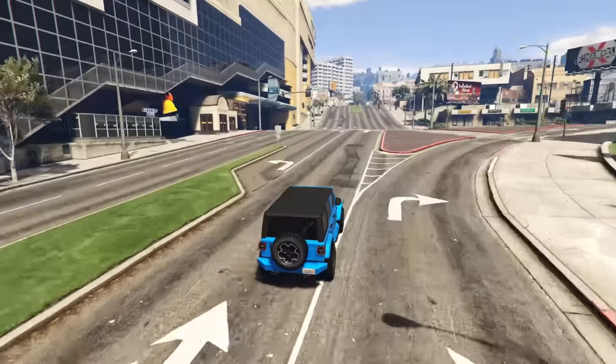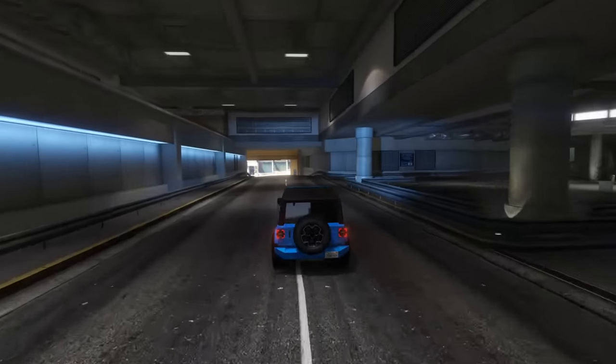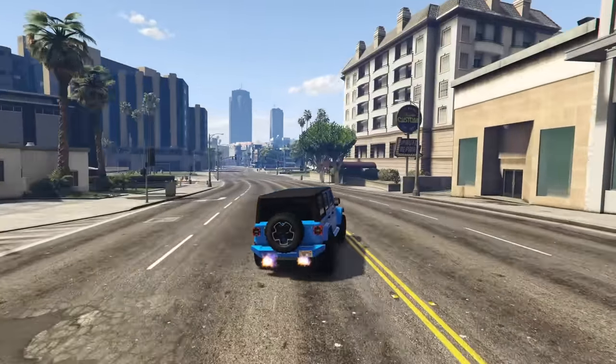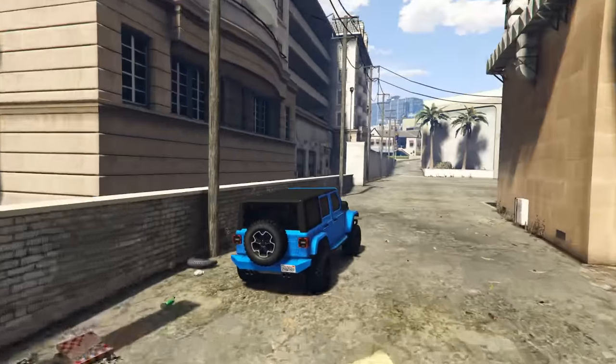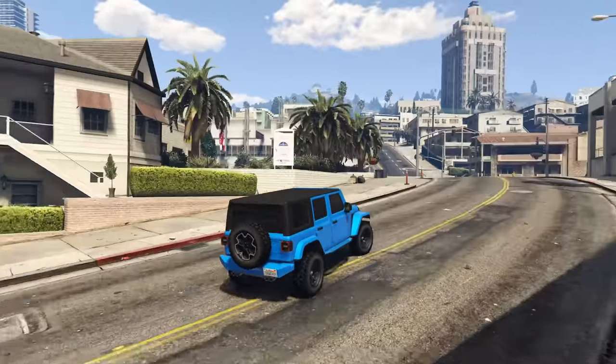This Jeep can damn near fly down the road. I was really shocked when I realized how much acceleration and power it has. Assuming no HSW, this has to be one of the new best off-roaders performance-wise. It might even be faster than some of the older sports cars — not even joking.